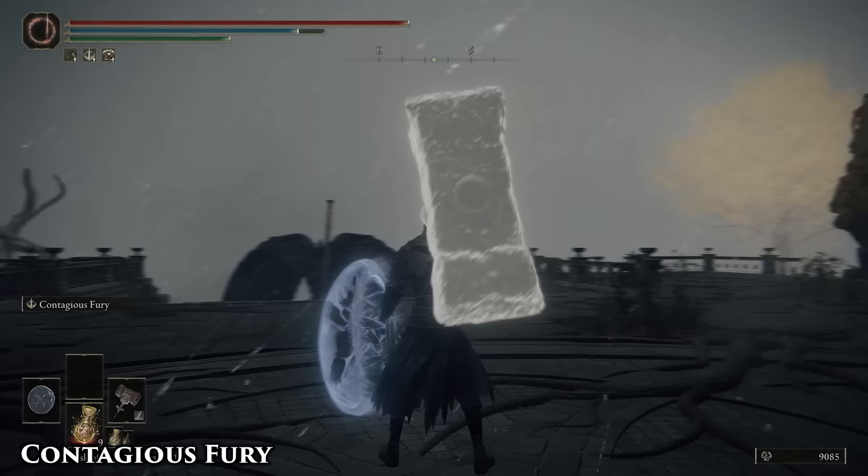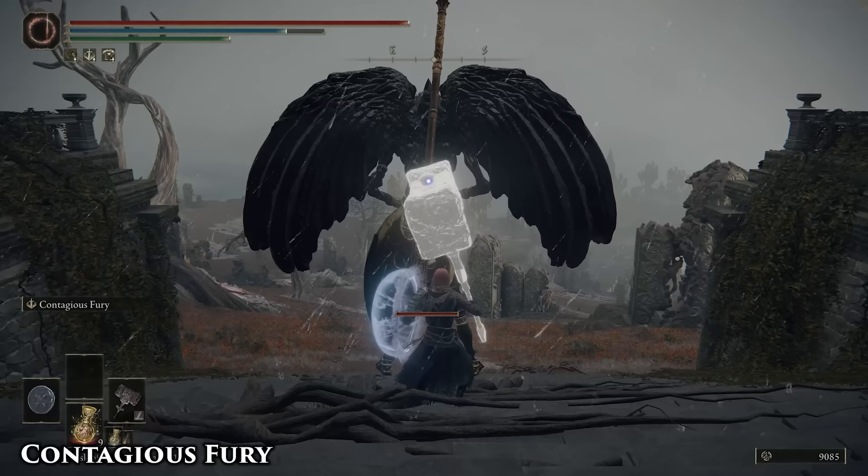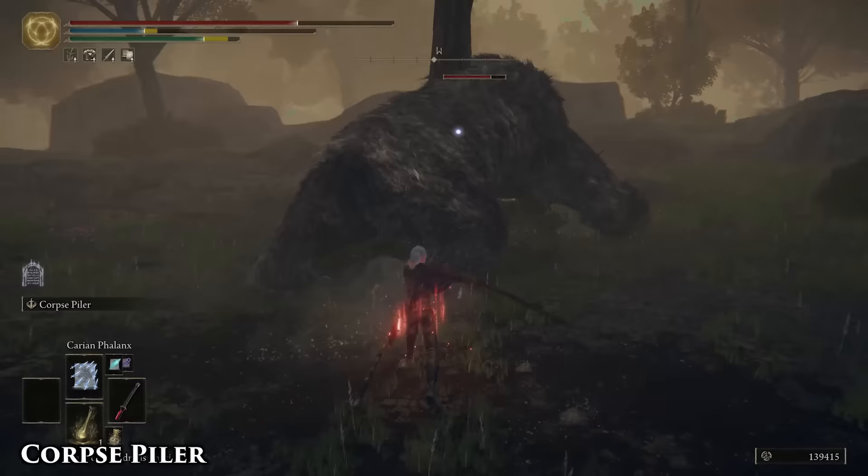Most of you already know this, because everyone and their dog has made a video essay on how it synergizes with certain builds, but you need to actually have the shield in your hand for the buff to work. I know, I wanted to two-hand my Giant Crusher as much as you do, but you just can't.